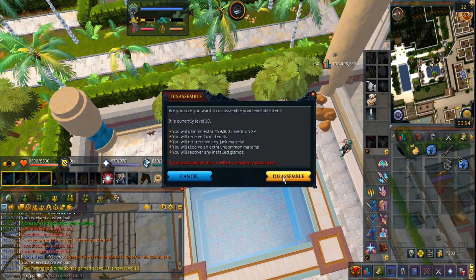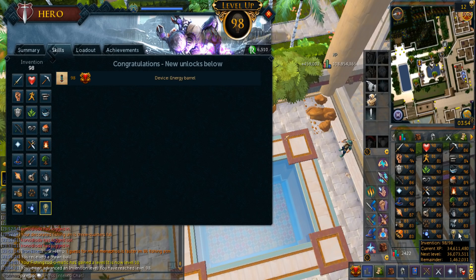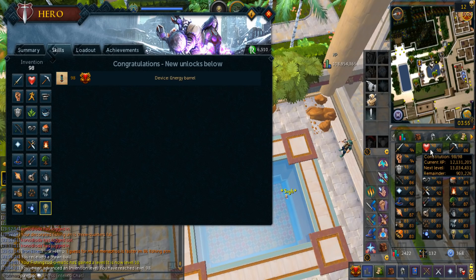Level 10 rod — 98 Invention! Yes! 1.4 mil XP away from level 99. Oh my goodness, yes! I can just camp Vyres the rest of the way and I should pretty much be good to go.